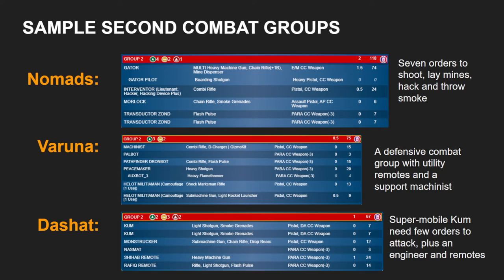Say your first combat group is a Fusilier link, some other pieces, and a Tag. If the Tag has spent four or five orders suppressing enemy ARO pieces, and you have other things you need to do with that group, and it's had orders stripped from it, you might not have enough orders to actually deliver the Peacemaker all the way to the deployment zone if the Peacemaker is in Group 1. But in Group 2, if your opponent strips orders from it, your Tag can go crazy — they're more likely to strip orders from your Tag, which means your Peacemaker has just enough orders to make a clear run.